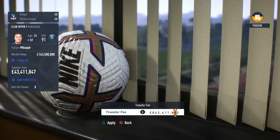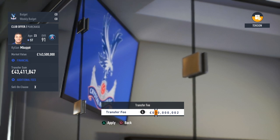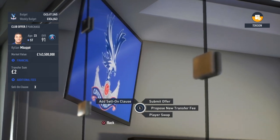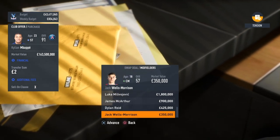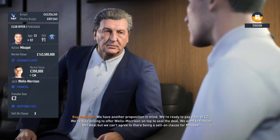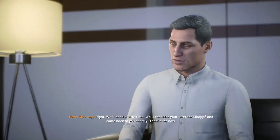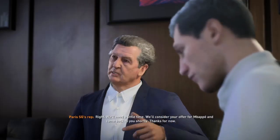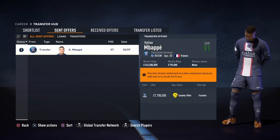Two pounds. It also sounds very stupid but it will work — two pounds plus another random player. Let's go on value, so we'll offer Jack Wells Morrison, submit. And they say they'll need some time to consider the offer for Mbappe, so let's wait a couple of days and see what they say.